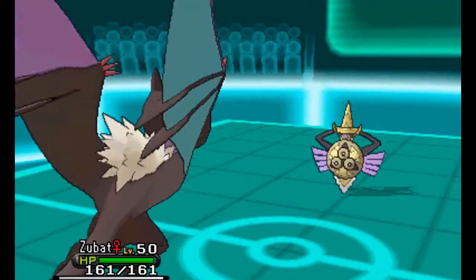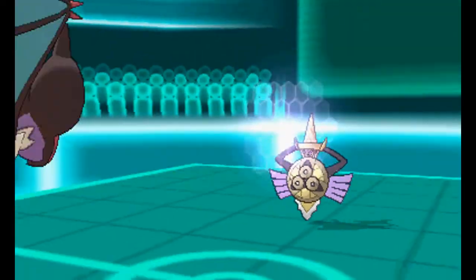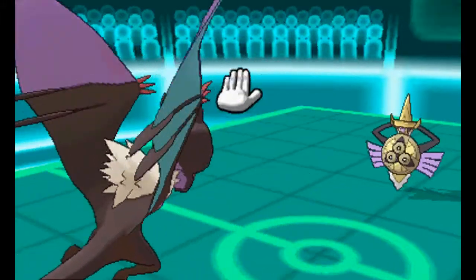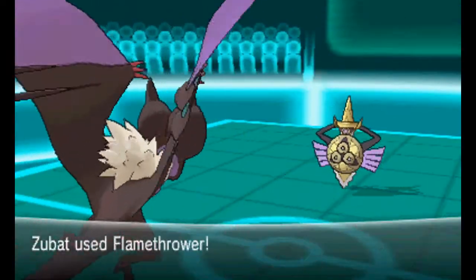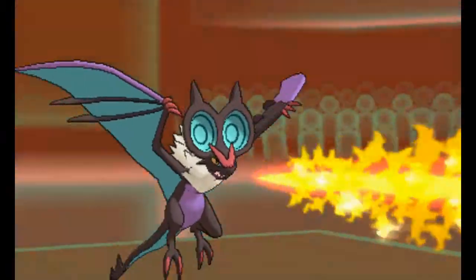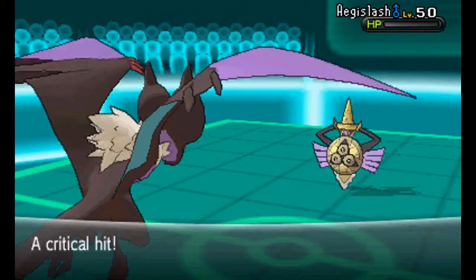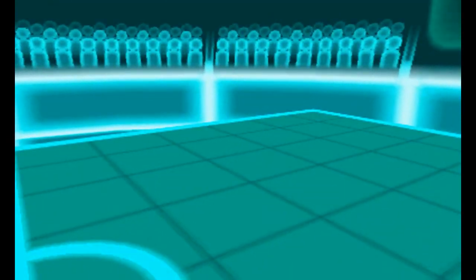I switch into my Zubat so it can go for a Taunt in case he uses King's Shield, and that's exactly what he does — King's Shield to scout what I have. I knew that and didn't want to waste a Flamethrower just yet. Now I use Flamethrower, and judging from the damage range I might not kill, but I get a Lucky Critical hit — pretty sweet.